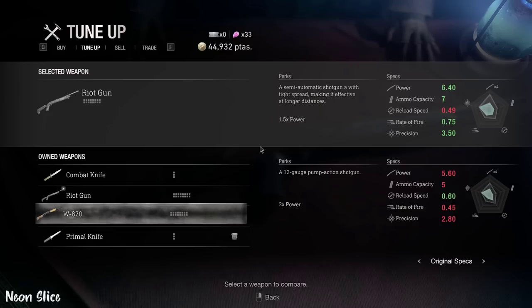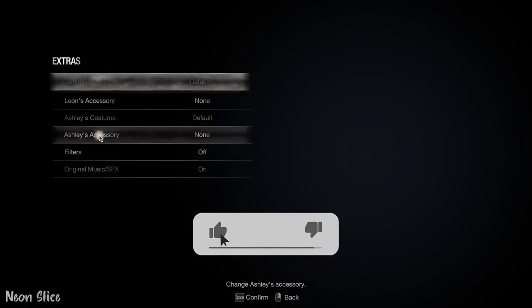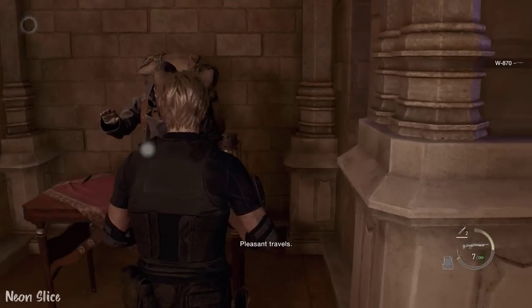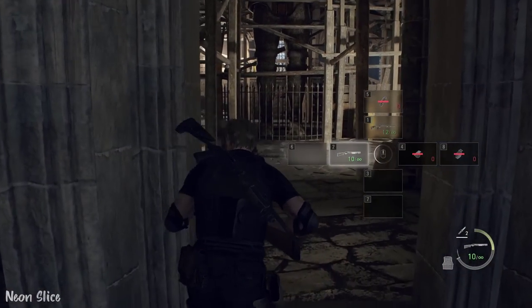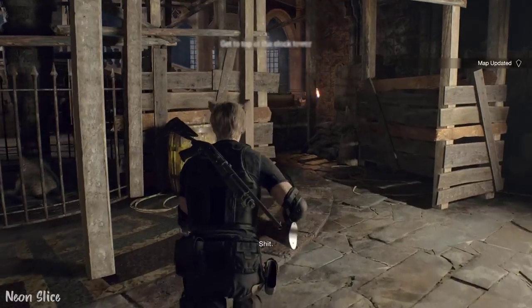Now let's compare the Riot Gun and the W870 together, fully upgraded and not upgraded. The only thing the W870 actually has that's better than the Riot Gun is the damage itself. The Riot Gun is much better in everything except damage compared to the base shotgun. Now let's check out how the W870 shotgun performs against some enemies in professional difficulty.